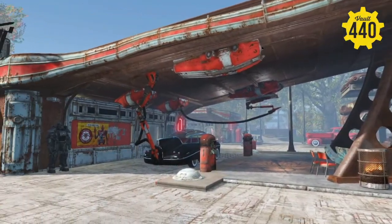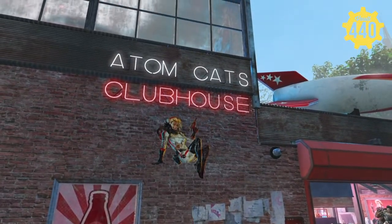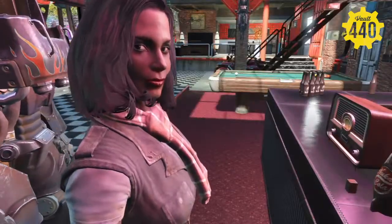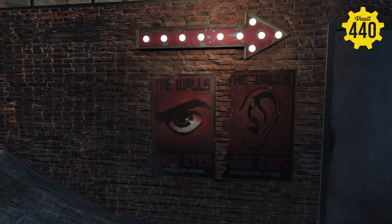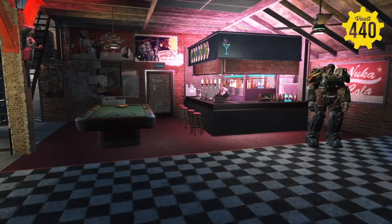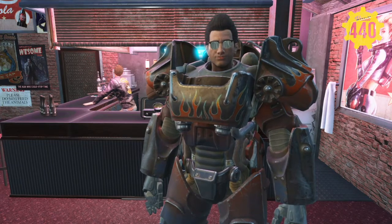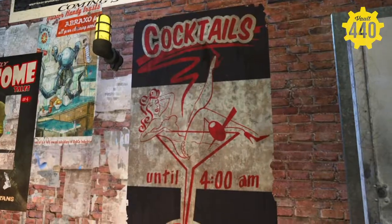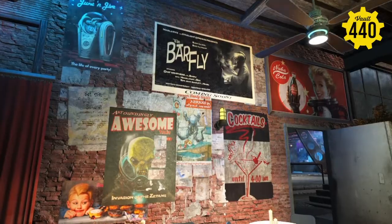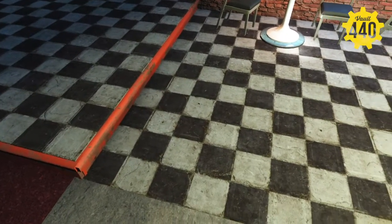Behind the Red Rocket service station is where the AtomCats have their clubhouse — this would be their main clubhouse. The idea here was this was the cool place. Everyone wants to be an AtomCat. As an AtomCat you are a beacon of cool in a world of not cool. They're the coolest cats in the wasteland. And as you come in, more of the checkerboard floor to keep that vibe — the red, white, and black.